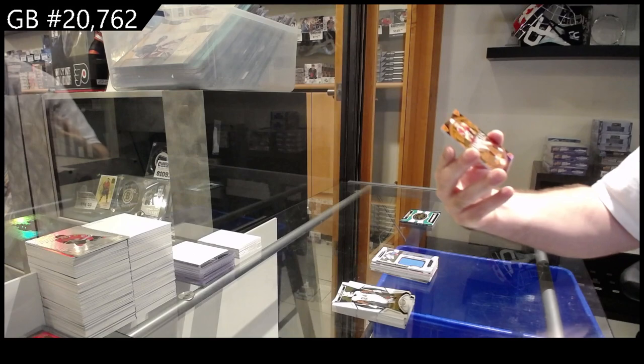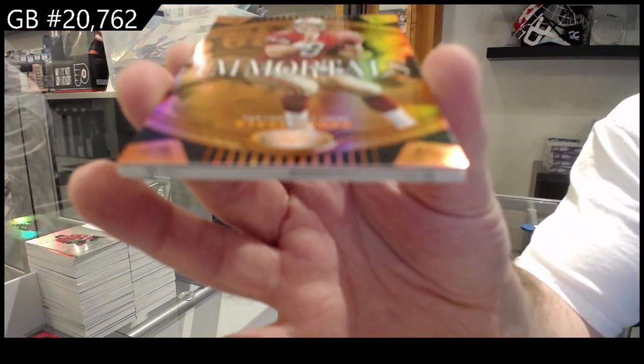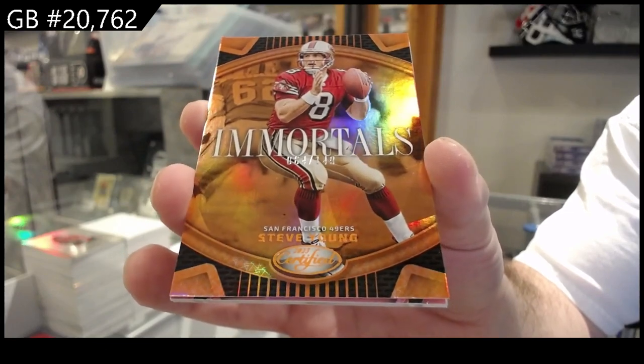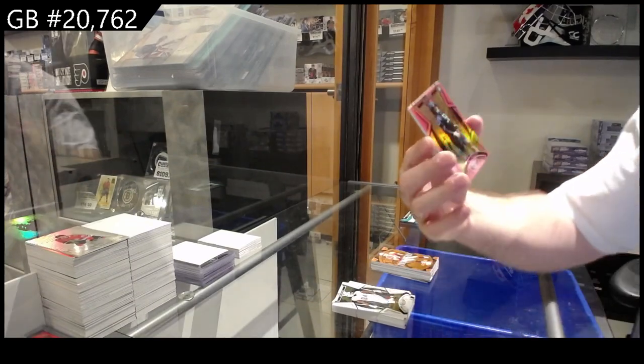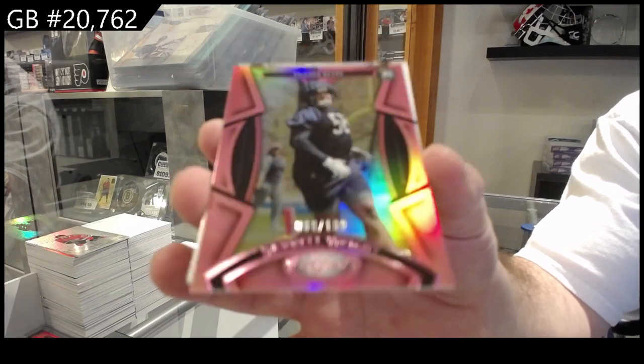We've got an Immortals to 149 of Young for the 49ers. Immortals to 149 for the 49ers, Young. And a 199 of Wright — rookie 199 — Wright for the Bears.